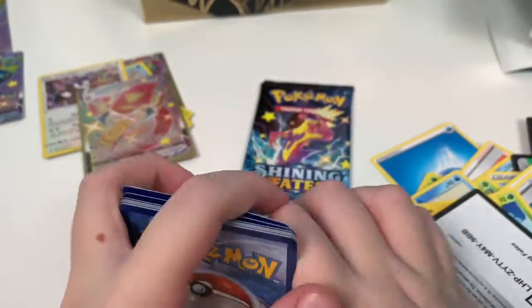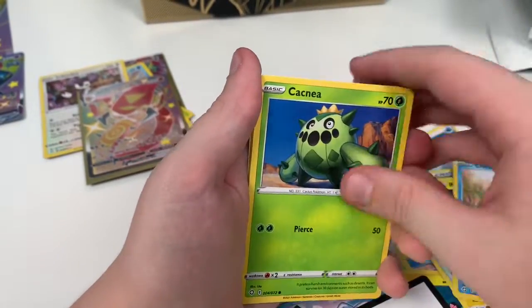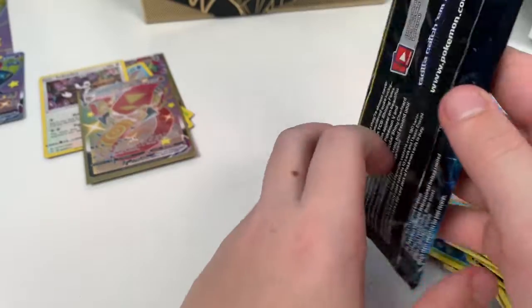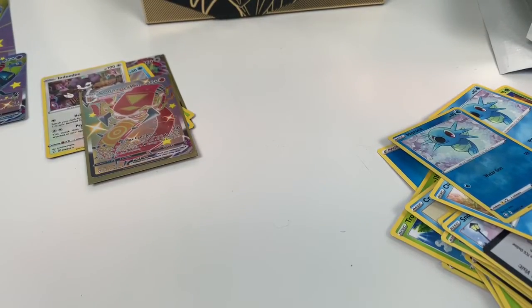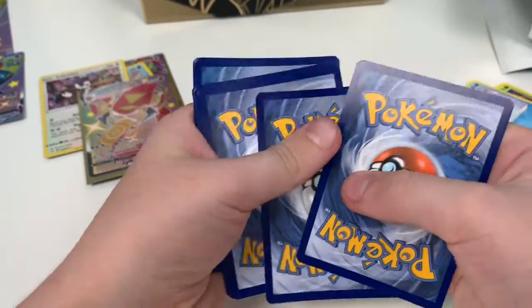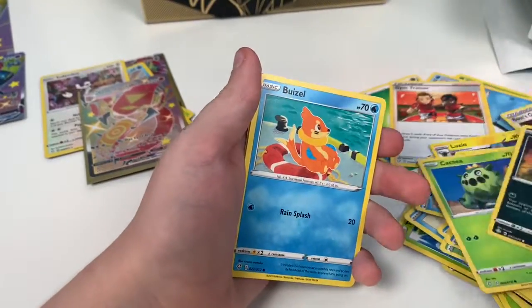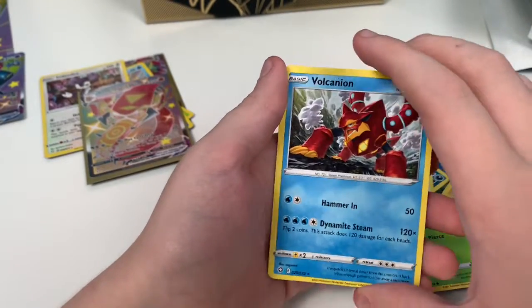Four cards to the front. Dark Energy, Rusted Sword, Floatzel, Rotom, Turtonator, Cacnea, Morpeko, Snom, Horsea, Reverse Horsea, and a regular Boss's Orders. Now this is our final pack — I don't even care what we get in it because that Centiskorch VMAX is probably the best thing I've pulled in a Sword and Shield pack. Four cards to the front, let's see what we get. We got Eldegoss, Cacnea, Nickit, Weavile, Morpeko, Eevee, Reverse Morpeko, and a regular rare Volcanion.